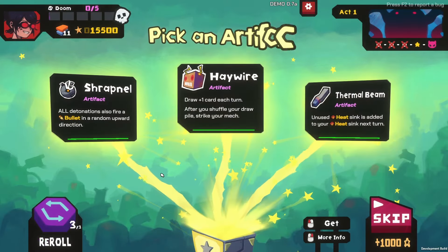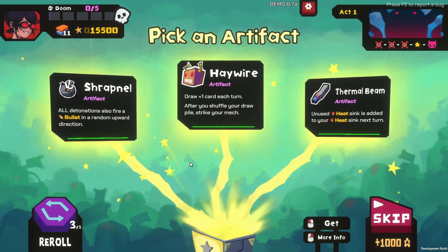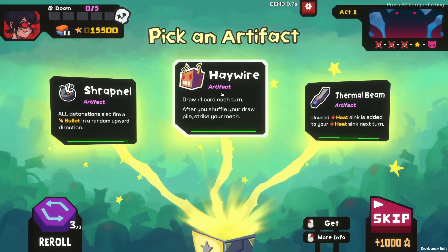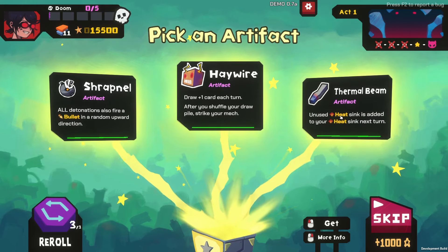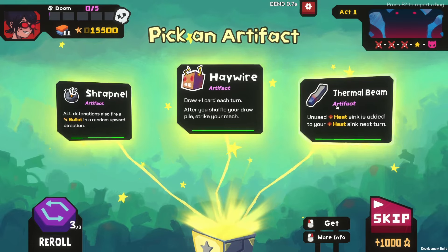So we get another artifact. All detonations also fire a bullet in a random upward direction. Draw one card each turn. After you shuffle your draw pile, strike your mech. Thermal Beam: unused heatsink is added to your heatsink next turn. That's actually really cool — let's go for the thermal beam.